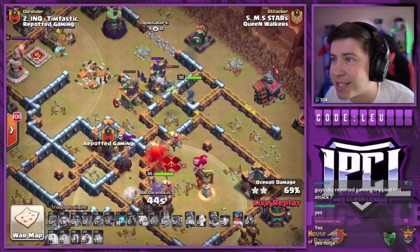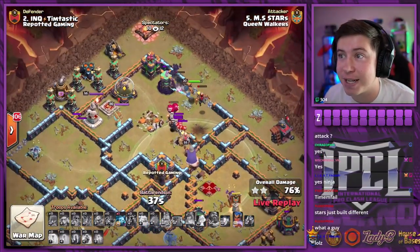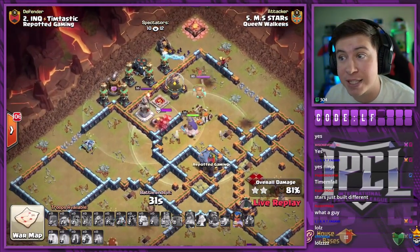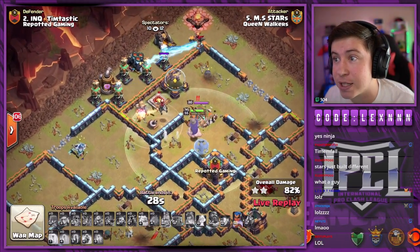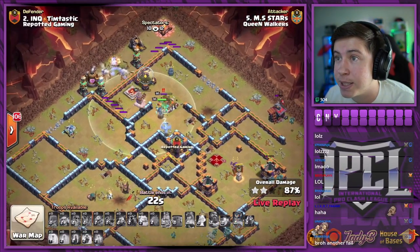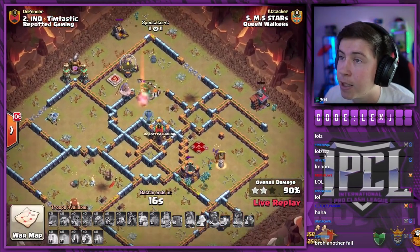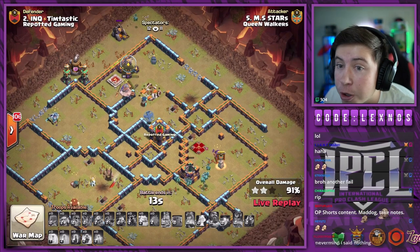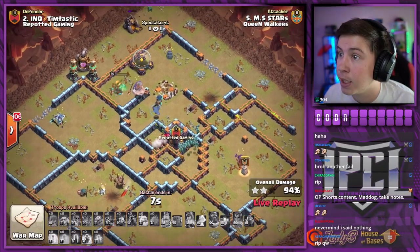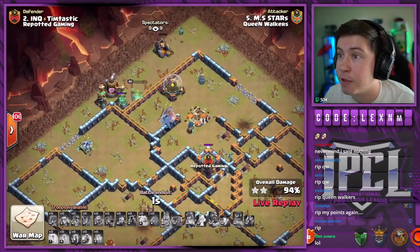That red bob going across the map — he really wants those bats! Oh my gosh, but then he explodes — rip! Bats are gonna die to the wizard tower — no, they're still alive! RC's gonna get stuck on the king. We gotta test the farm to worry about. Only 30 seconds for cleanup. RC gets stuck on the king and we don't have a headhunter — just go ahead and pop her ability, dude! Take out the tesla farm. Oh no — it's a fail. Stars — I thought he had it. Rip. It's a third fail in a row for Queen Walkers. They are struggling against Repotted Gaming's bases. Hello red bomb — and we're gonna fall short at 94-95%.